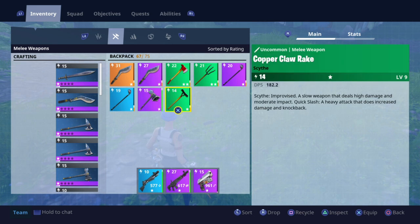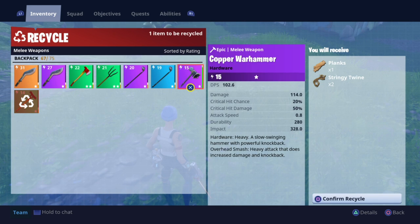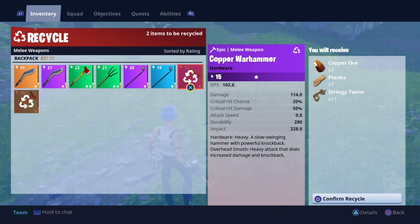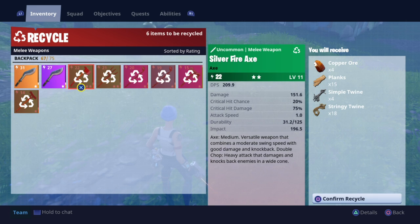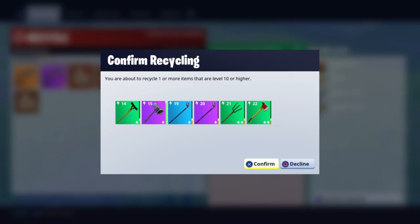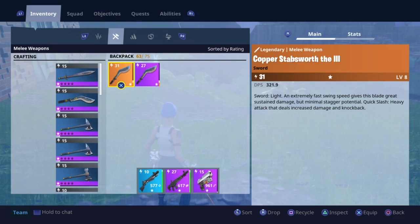I never use my melee weapons and I should really try and keep these down. I'll recycle them. That hammer is a bit of rubbish too. I'm getting some copper back. Let's get rid of all this, because I never use it. Confirm recycle. This should free up a nice little bit of space in my inventory — nothing got lost out. Down to 63 slots used.